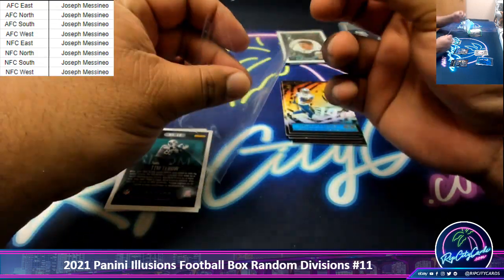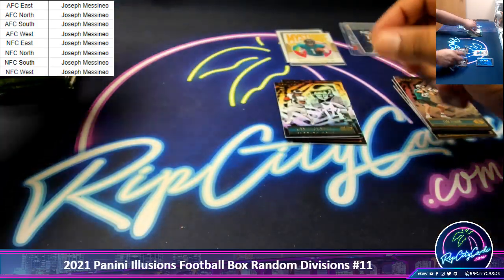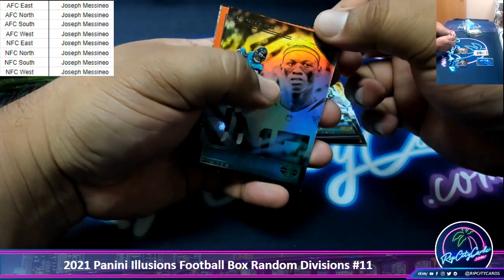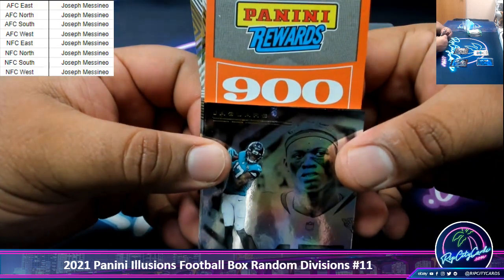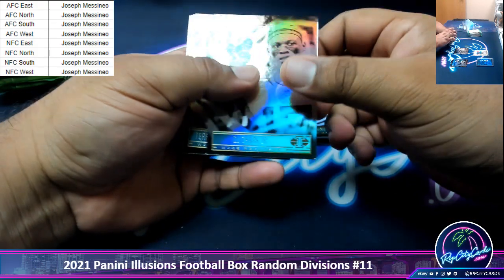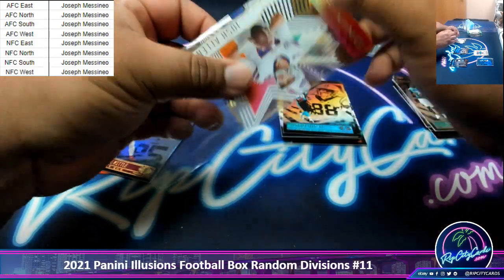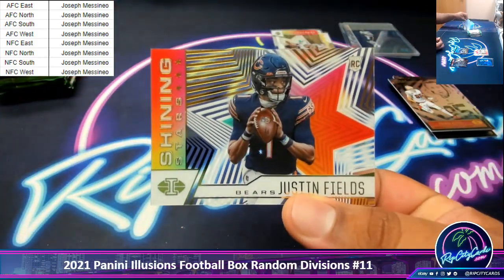Got a Mystique Etienne. More Panini points? Wow. 900 Panini points, also replacing an autograph. Damn, you're at $2,400 Panini points just like that. Might be able to get you something nice on the website. Got the Josh Allen Shining Star. A Justin Fields Shining Star.